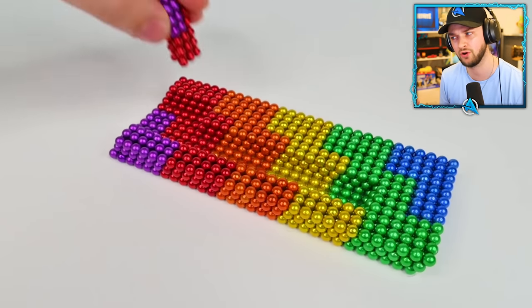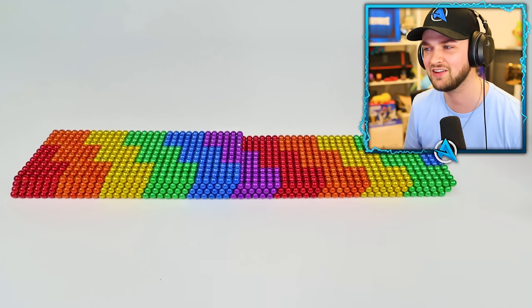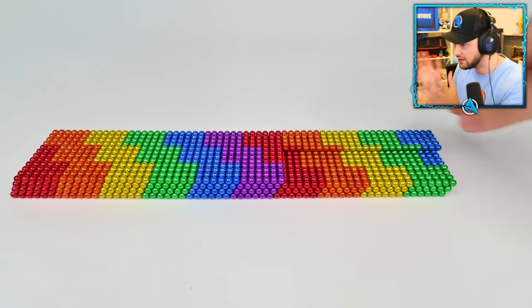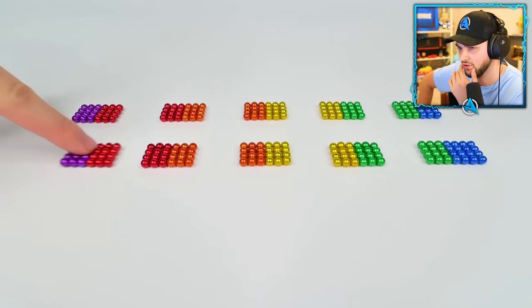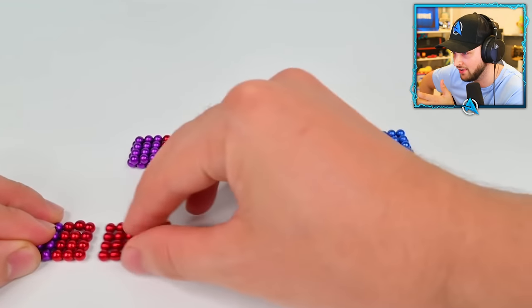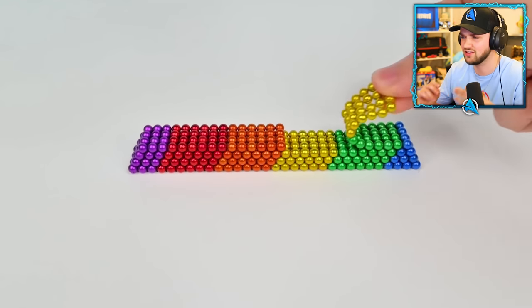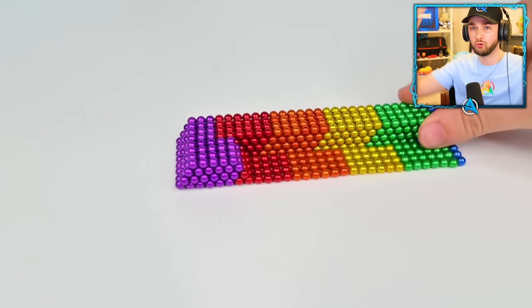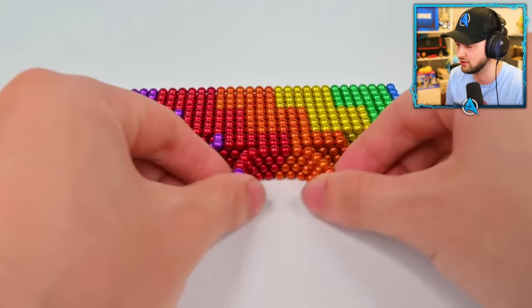Leave a comment down below as we go along — see if you can work out what's being created here with these magnetic balls and see if you can guess it. I did not expect those two to suddenly be connected; I thought they would be either side of each other. I just want to know how they connect these things so well together, and like nothing goes out of line or out of shape. Imagine just — oh, I've dropped it — the whole thing starts breaking and falling apart, all those hours of work gone.